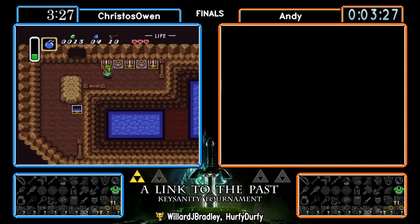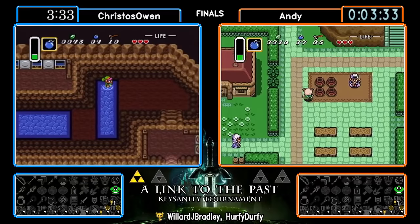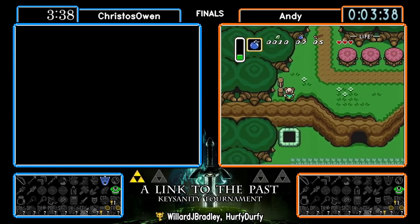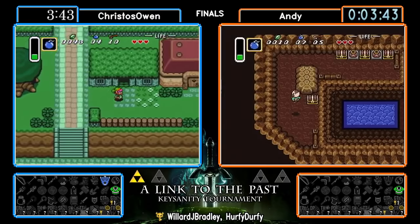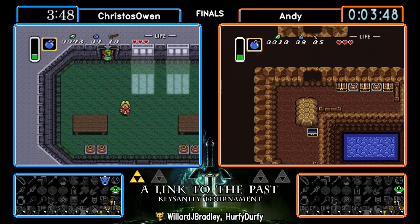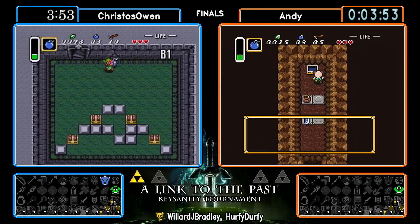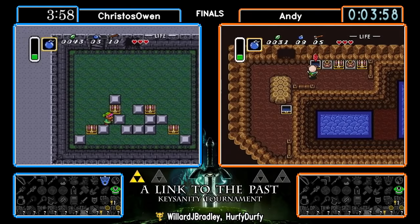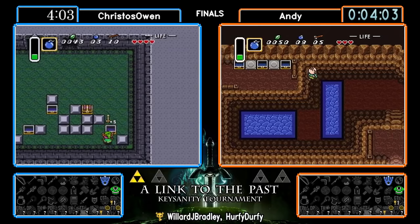We get our first dungeon map to Swamp Palace, so once we get into the dark world we'll be able to find out what's sitting in Swamp Palace — every runner's favorite dungeon, especially to full clear. And there's the flippers! Of course there are still a lot more required items we need to get into Swamp Palace, so the logic isn't telling us to go there next. There's this thing called sphere-one item locations — basically all the locations in the game with zero requirements to get to. Something's got to give; flippers alone is not enough.